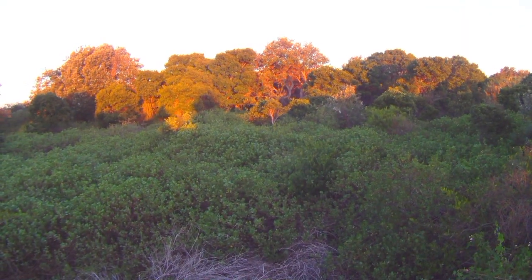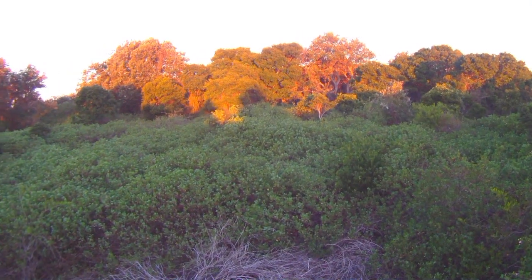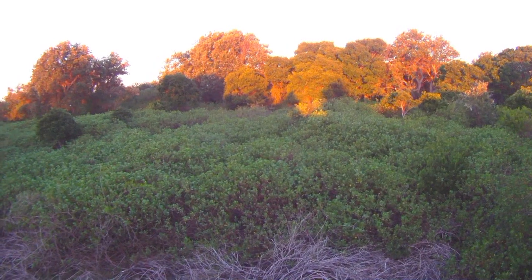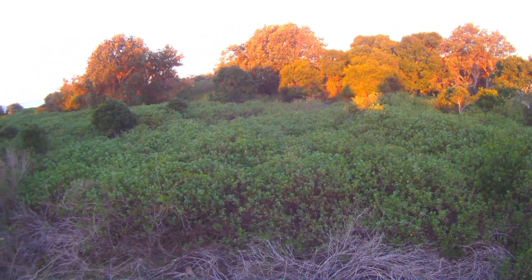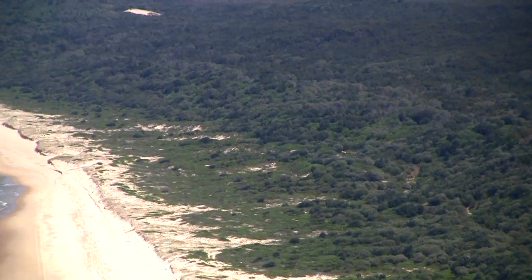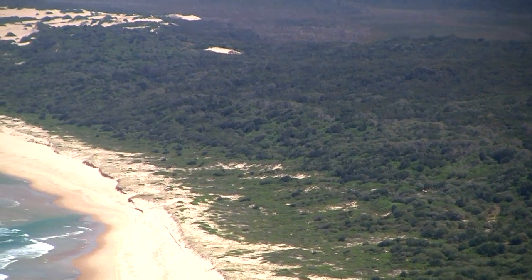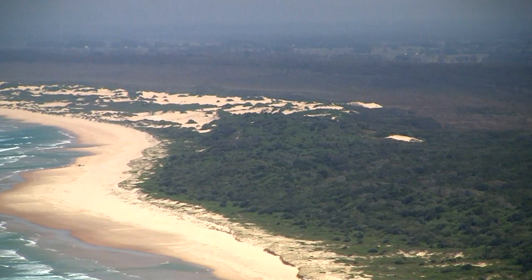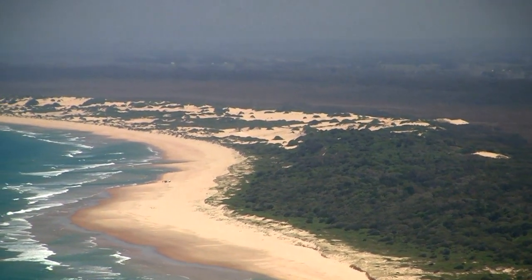Bitterbush invades soils from sand to clay, and vegetation systems from frontal dunes through to littoral rainforests and even heath-covered headlands. It changes the characteristic smooth profile of dunes to one of hummocks and blowouts. The blowouts you see here, in the middle distance, are about 6 metres high.